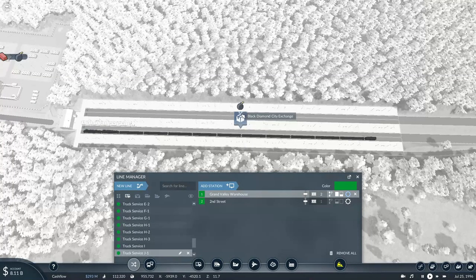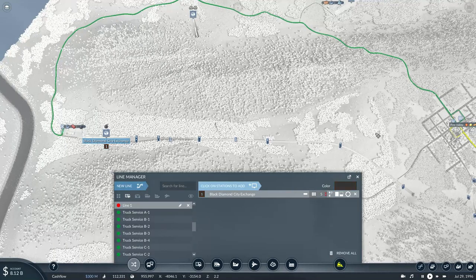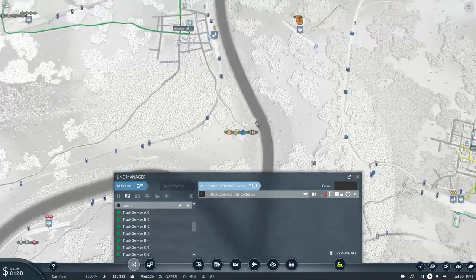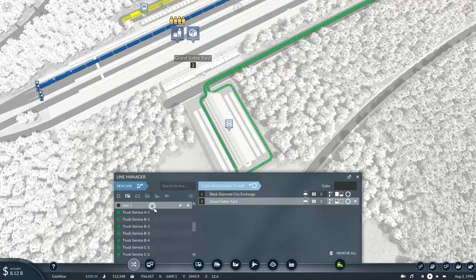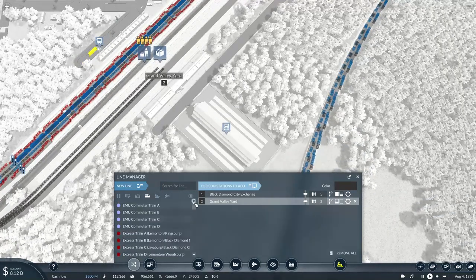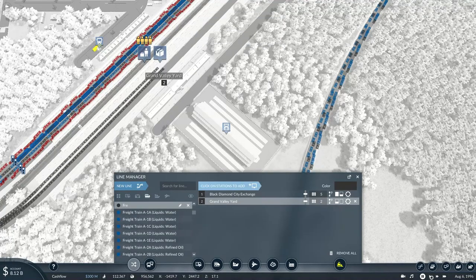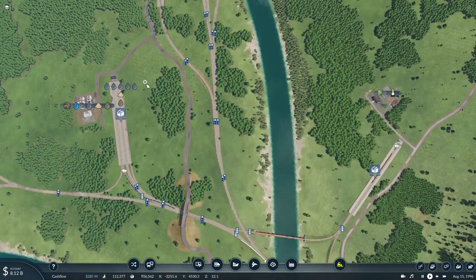Now with that, I'll need to set up another service. The train will pick up loads from there, travel through Pine Valley, and through Whiskey to reach Grand Valley, dropping off its cargo on track two. Since this is the second train to service this town, it will be called freight train TS-15B — war materials.